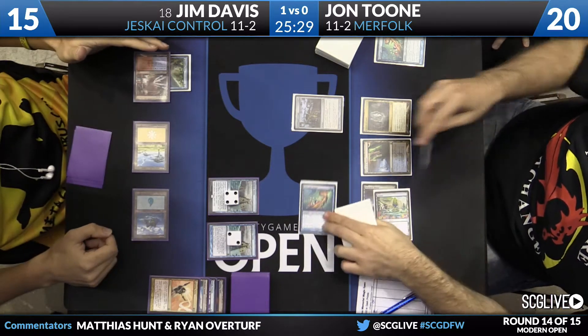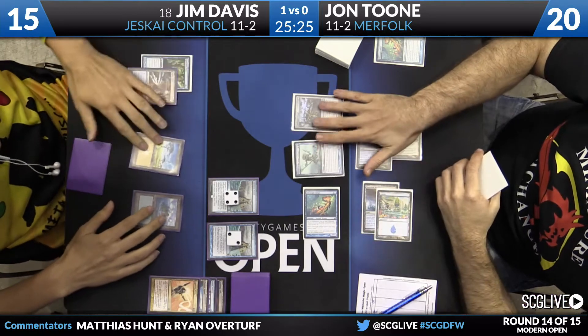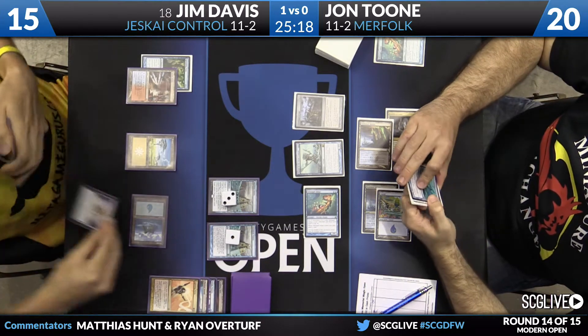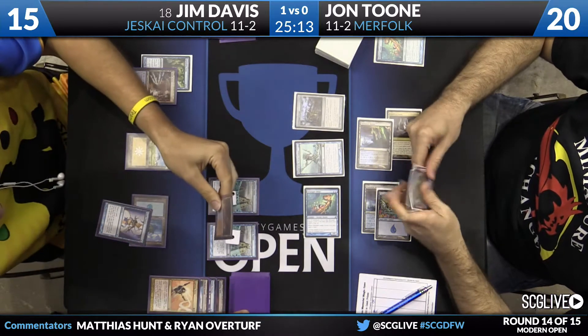Now Jim's in some trouble without any red mana on the table. Post-combat, Jon's going to play Master of the Pearl Trident. On the surface you'd ask why not play your Lord pre-combat, but Jon was actually rewarded for sequencing it this way. This way, Jim had to use a removal spell on the Adept — the Lord is worth so much more on the table.